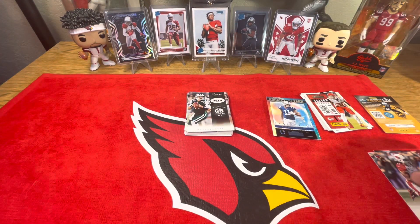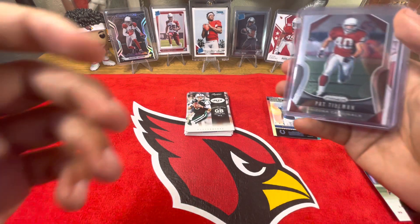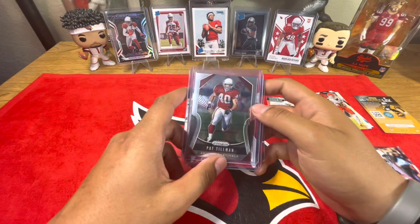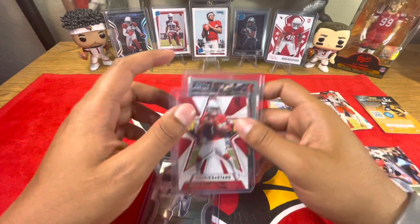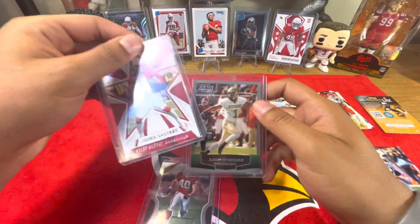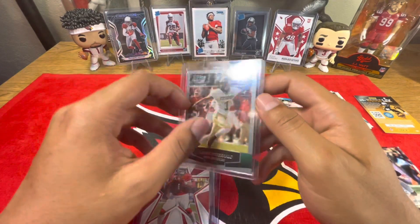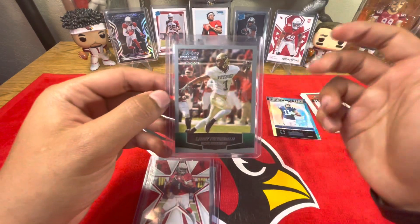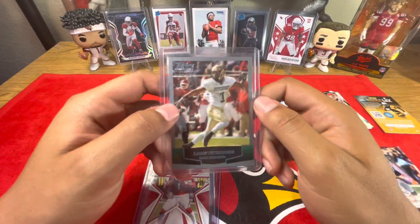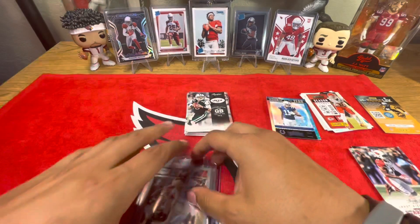That's it for the packs. But I just wanted to show you guys these other three cards that I think are pretty cool that I just got recently. We have the Pat Tillman Prism Base, which is a pretty cool card — I don't have that one yet. A Kyler Murray Rookies and Stars. And a Larry Fitzgerald Topps Chrome Rookie Card. I was thinking about getting his, now I have it. Really cool — nice to have his rookie card.